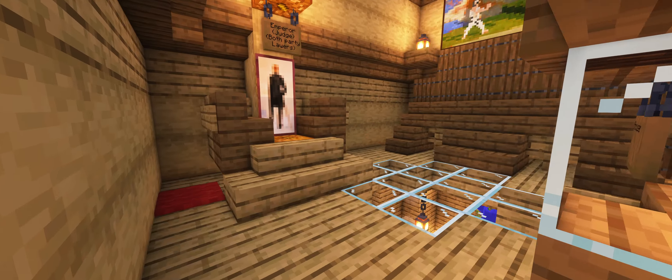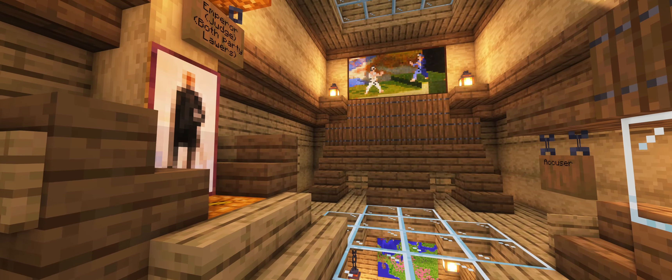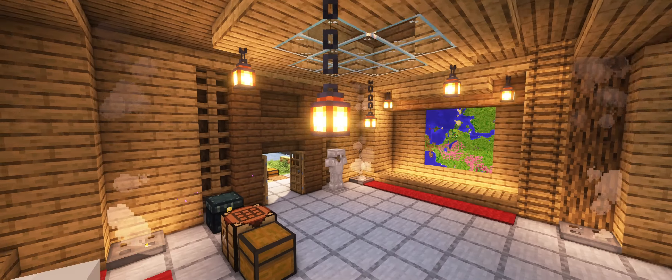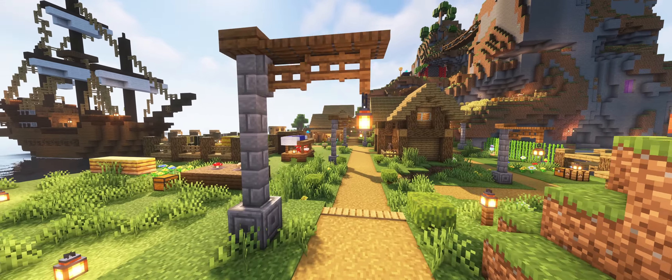Up here we have our little courthouse. It's small — it's just up top of the town hall. We don't have too many bad actors, but when it happens, we need someplace to deal with them. So that's what up there is for. That's pretty much the town hall — just a nice little humble place.